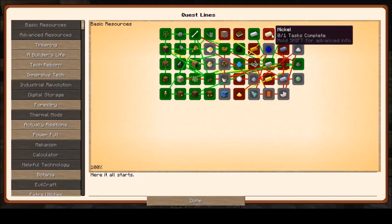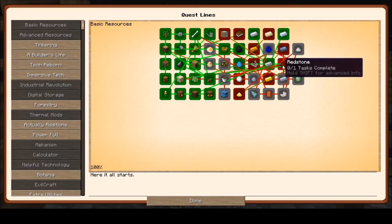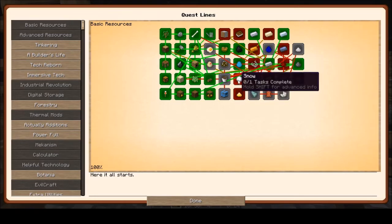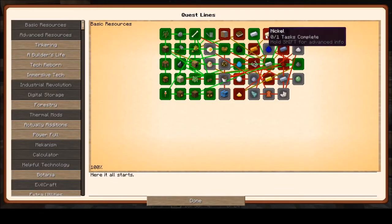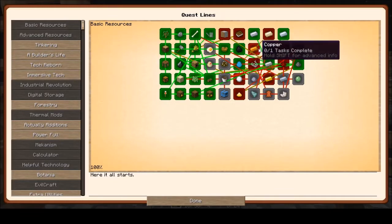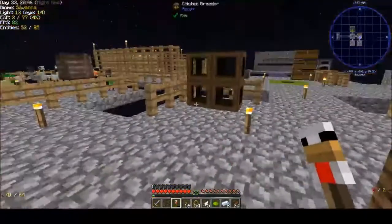We need to make nickel, copper, lead, gold, redstone, string - all this stuff. So I guess we'll start with probably the next biggest thing we're going to need. Let's just go with copper. We'll start copper - we're going to do four chickens because we've got four things, so we'll get four chickens started today if possible.